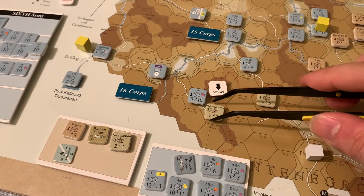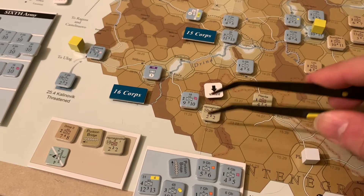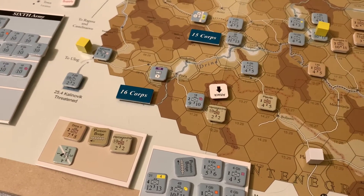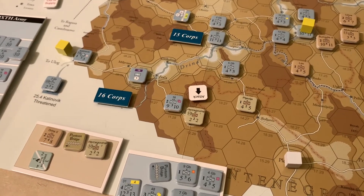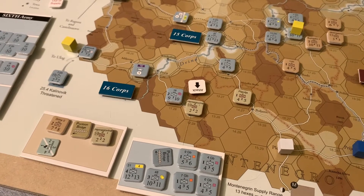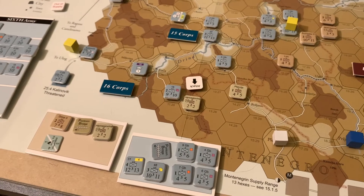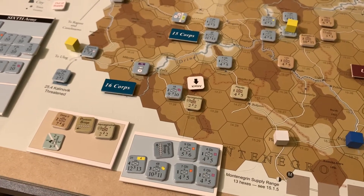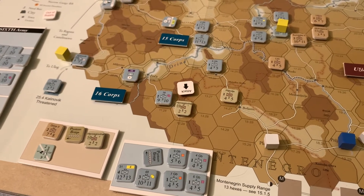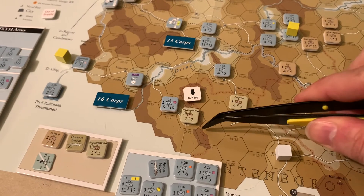We believe we are at the same elevation, both on top of this plateau. We do have to designate a lead unit — each side's lead unit is three and two. That difference gives a column shift to the person who is higher, so we get a rightward column shift for the attacker. We are rolling on the five-to-two column, which is the weirdest column I've seen in a wargame in a long time. Before I roll the dice, we have to declare whether the attack is going to be intense or not intense for each side.